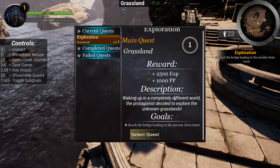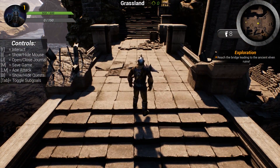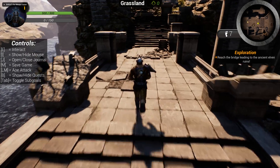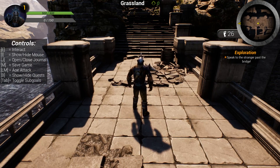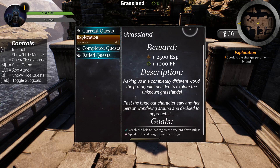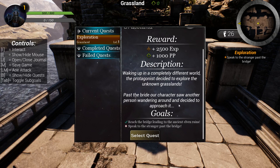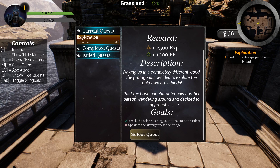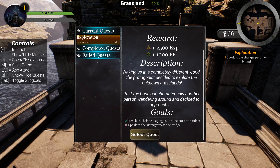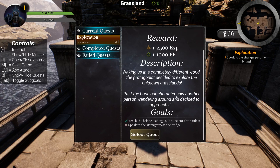Hitting J again hides the journal and we can move again. Let's try to complete our quest. On the minimap you can see the icon for the location we need to reach. As we arrive, the goal is completed and we've received another one: 'Speak to the Stranger Past the Bridge.' Opening the journal shows a new text was added to the description. After every goal you complete you can update the quest text, which is great for enhancing storytelling. In the goals list, 'Reach the Bridge' now has a green check mark.